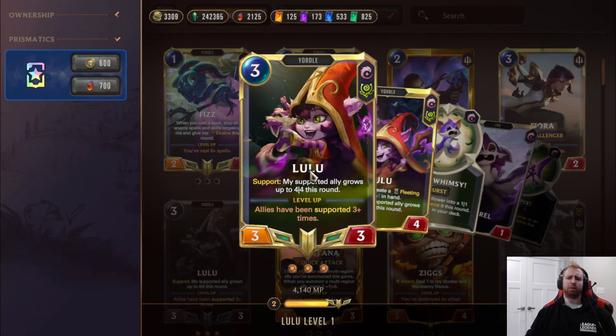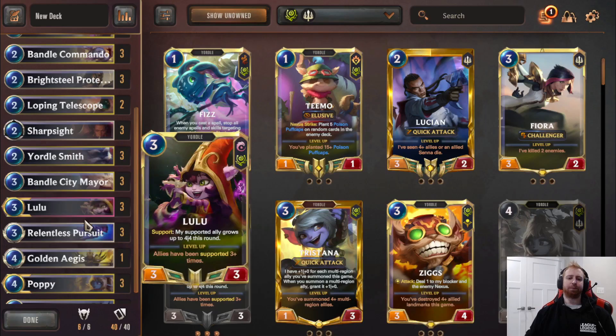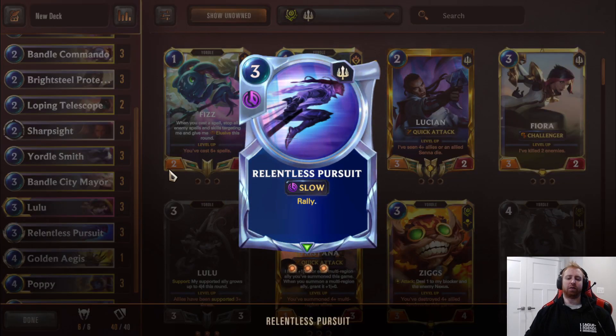We have Lulu, really good with Yordle Smith as we said for quick attack combos, but also can be used on Fleet Feather Tracker to get good trades — the Fleet Feather Tracker becomes a 4-4 so it'll live after it kills something. In general she just pushes good damage as well. Three Pursuit is just rally to finish the game after, so you can attack more than once per turn.